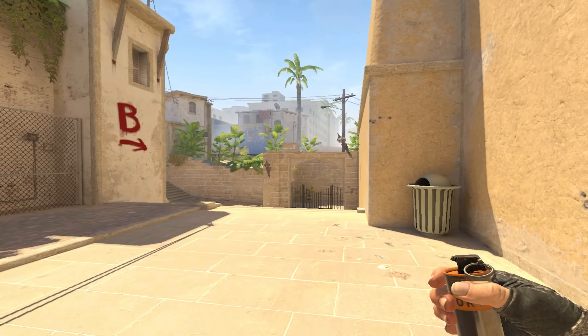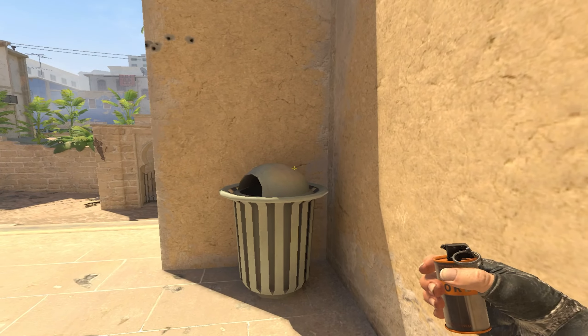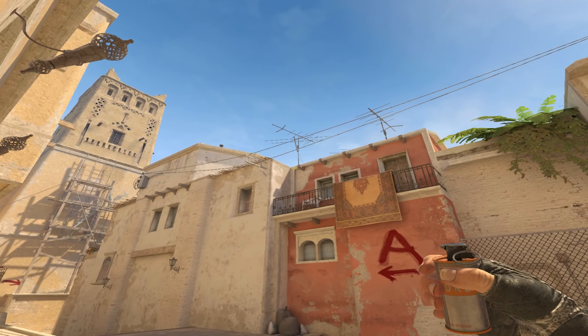I'm gonna show you a really quick way to smoke both stairs and jungle from T spawn. I learned this lineup from Nard, all credit goes to him. What you're gonna do is get stuck on the right side of the trash can like this for the first smoke.